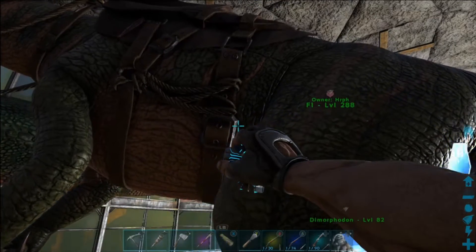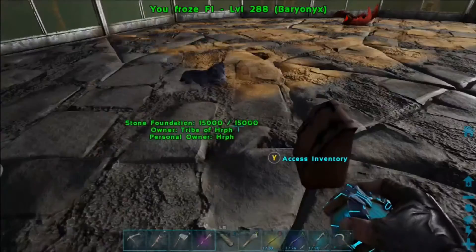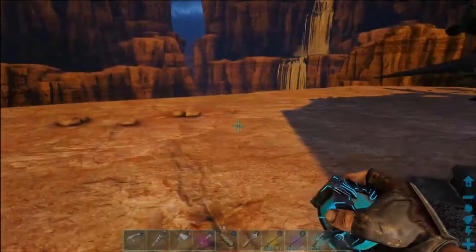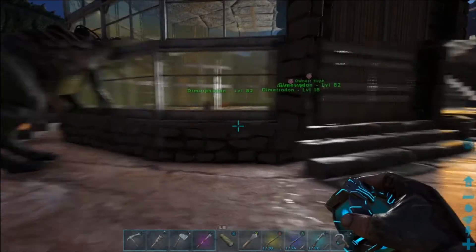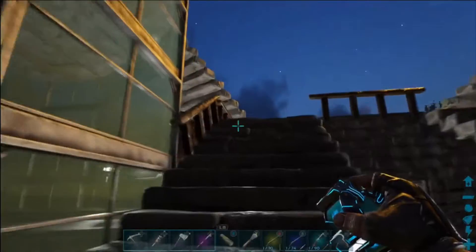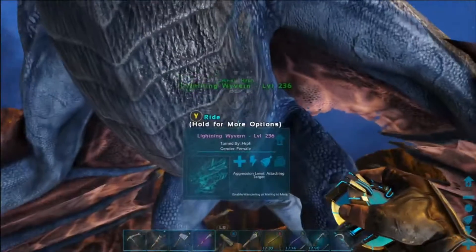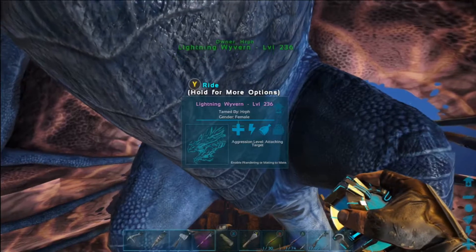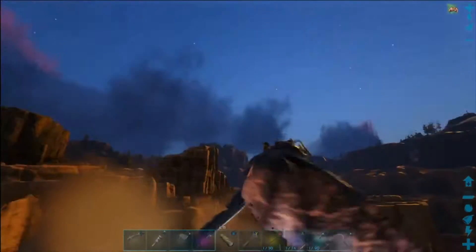So I'm going to potter up and we're going to go over to The Island. We're going to try the central cave, which on the map is just to the right of the volcano. I think we will bring our lightning wyvern here — we're up to 236 on this guy, so we got 66 levels on this fine young lady.